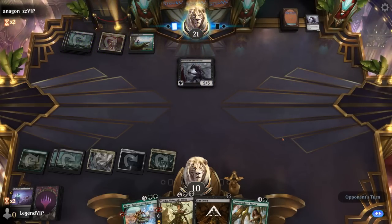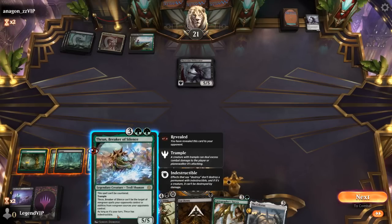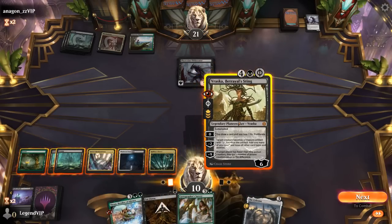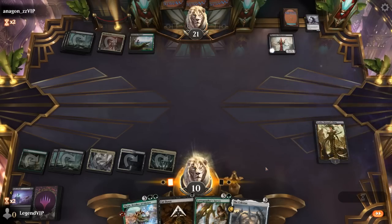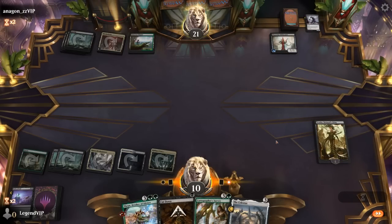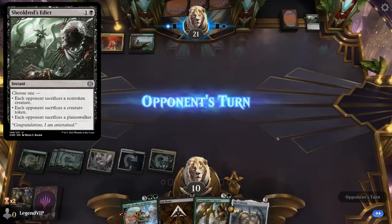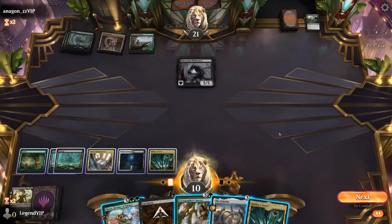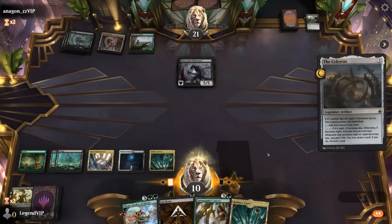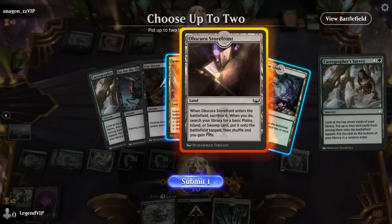Another Obliterator we can try and exile with Vraska. We don't really want to take 5. If we play Thrun, they can still target it with green fight effects, which would be a disaster. So we'll play Vraska and hope there's no protection spell. Obliterator is now a treasure — still a fine trade. Obliterator number 3 — getting a little nervous now since playing Thrun into a fight effect would not be a good time. We go Celestus into Survey and then can use Celestus to find answers. Storefront to gain one — probably worth it here.